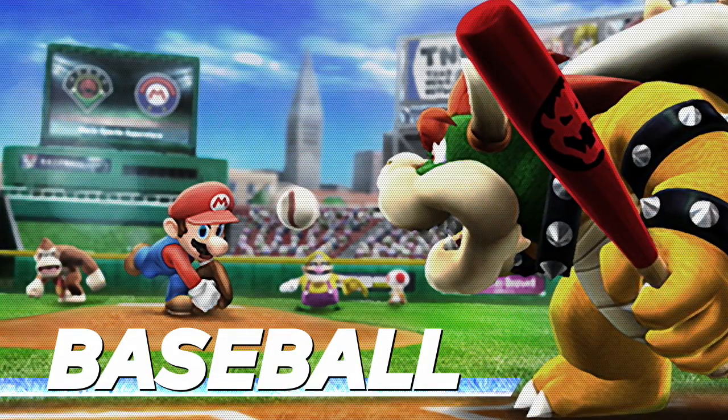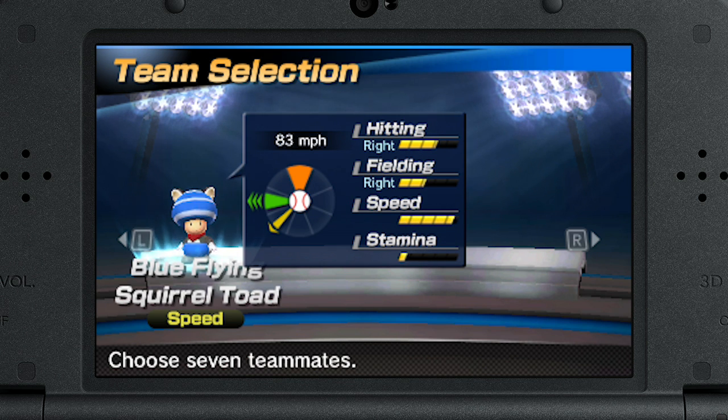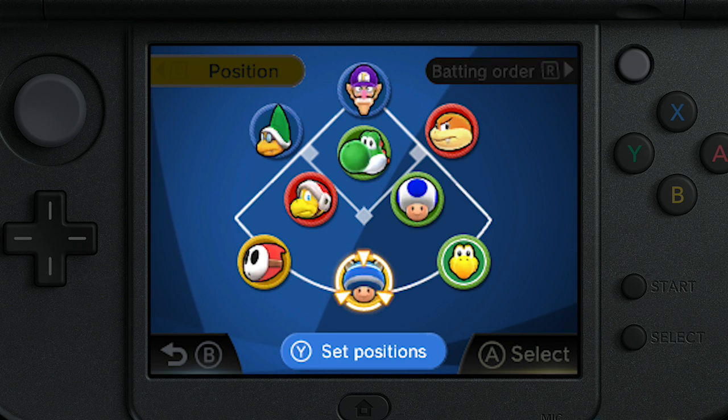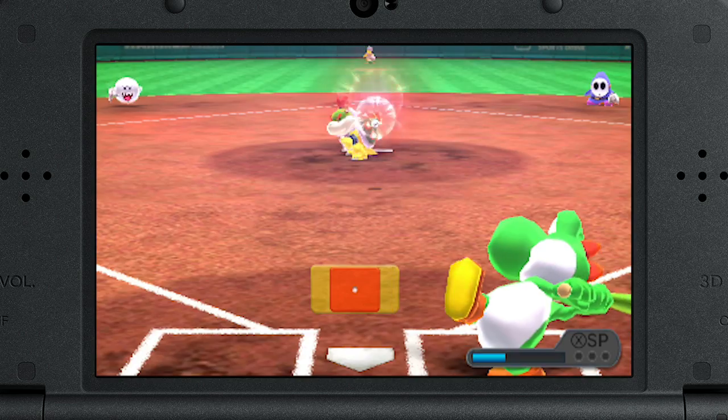Play ball with simple controls and a focus on technique. Balance the strengths of each teammate and their abilities, choose their batting order, and pick their starting positions to form a team. Intuitive controls help keep your mind on the ins and outs of pitching and batting.